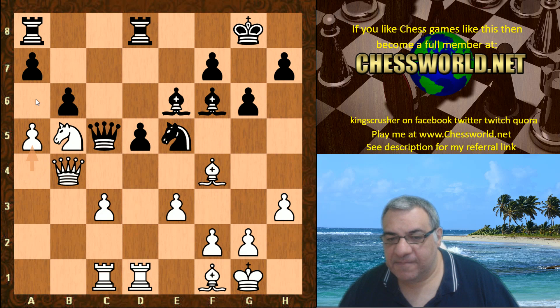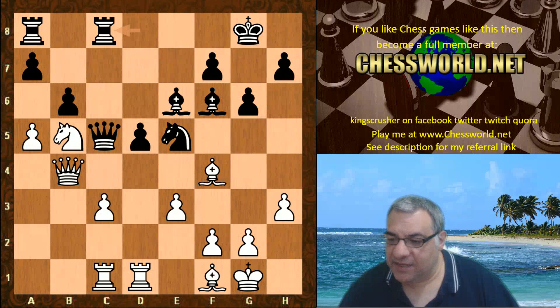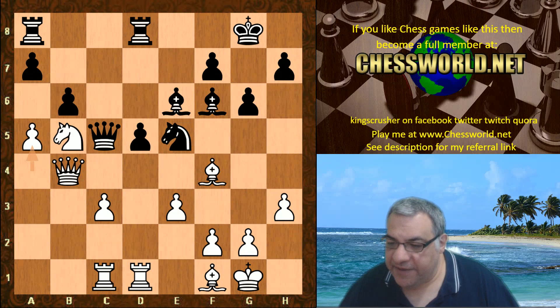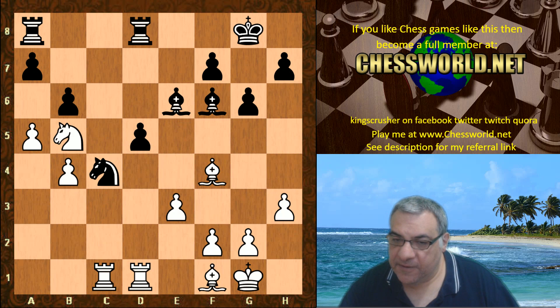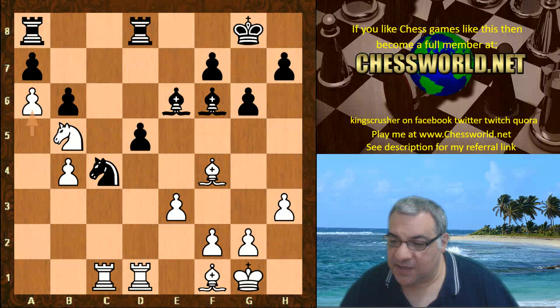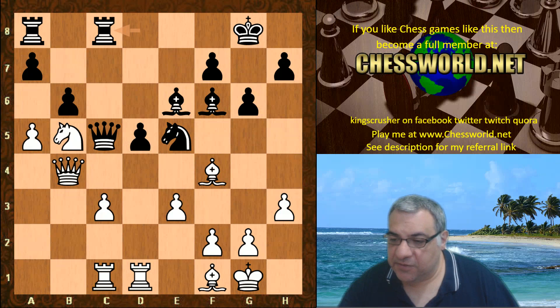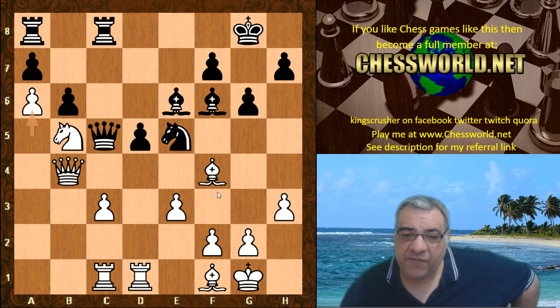If black takes on b4, c takes, Knight c4 — this position with the passed pawn is advantageous to white with a lot to be happy about. Rook dc8, a6 — stage one of installing the passed pawn here seems complete.